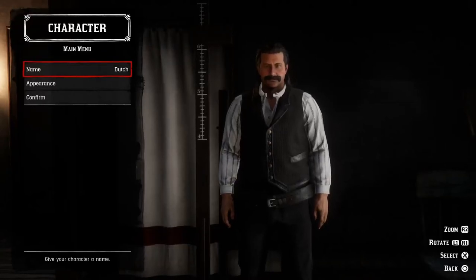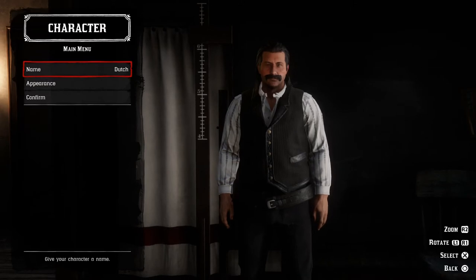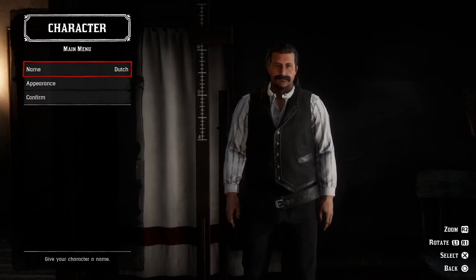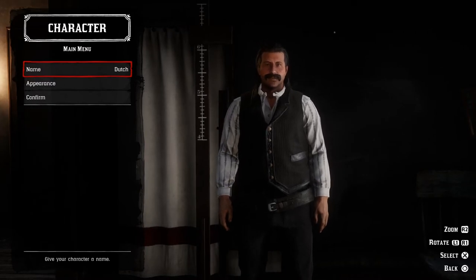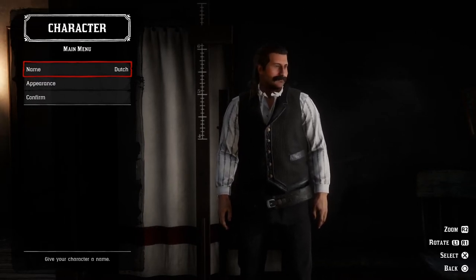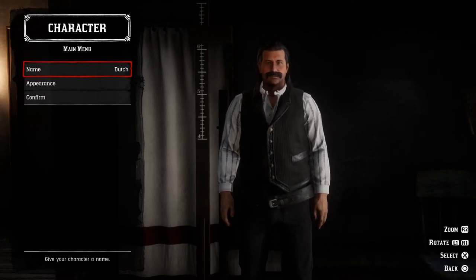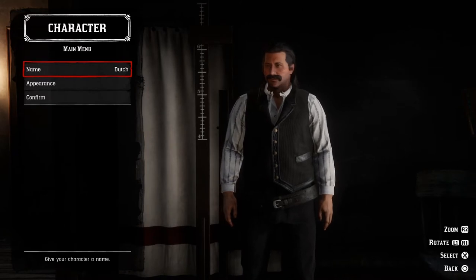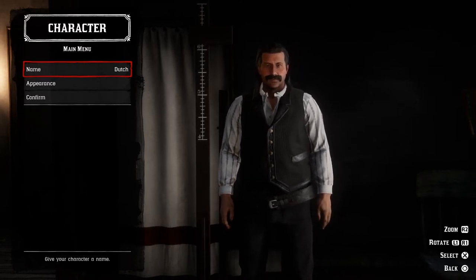Howdy folks, Jim Rufus here with another character creator video. Today we're going to recreate Dutch in the character creator. We've done him twice before, so this will be the third time we're doing Dutch. We're going to use another heritage this time around, so hopefully it will look a little different at least, and hopefully a little better as well. And now it's time to recreate Dutch van der Linde. So let's do this.